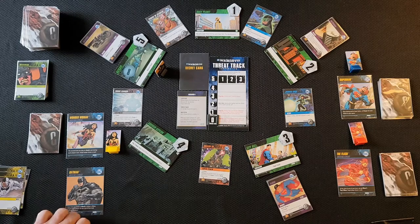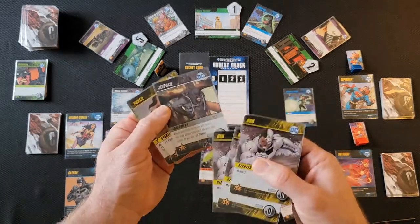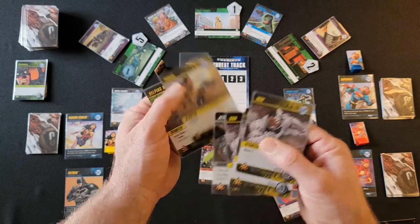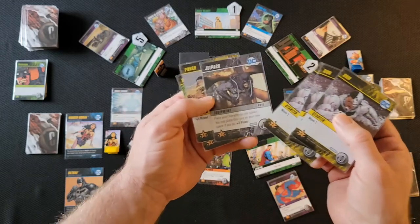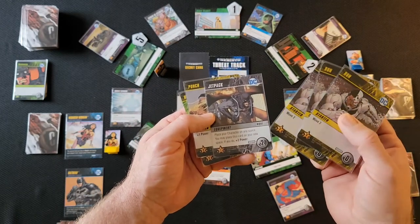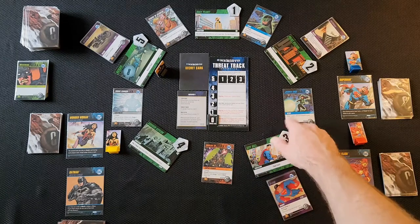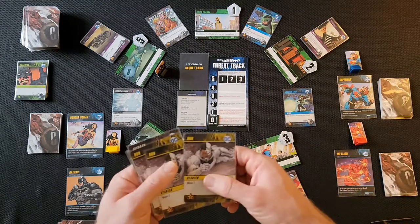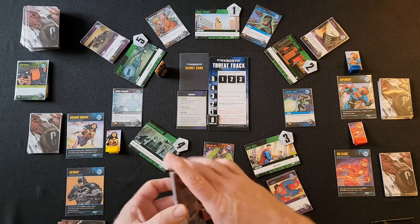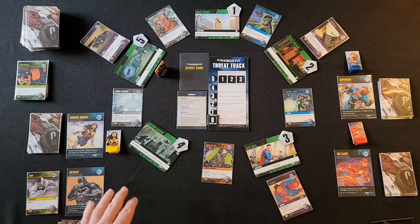Basically, you play cards to move around the map and to buy things — making your deck stronger. Card types include equipment, superpowers, superheroes, and villains. You use power to buy cards or beat villains and super villains.